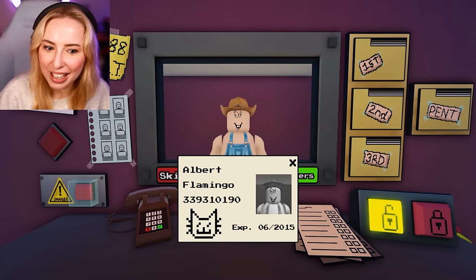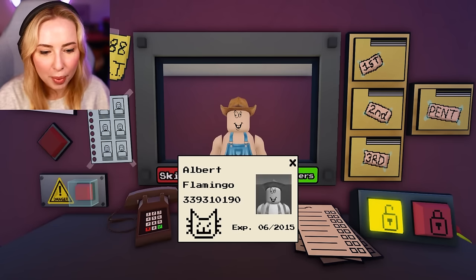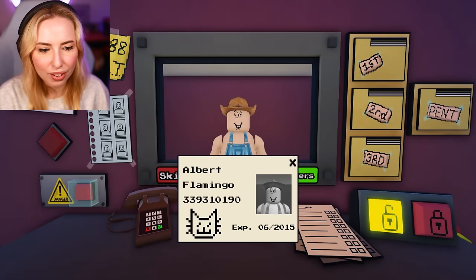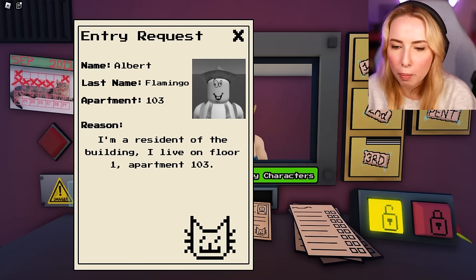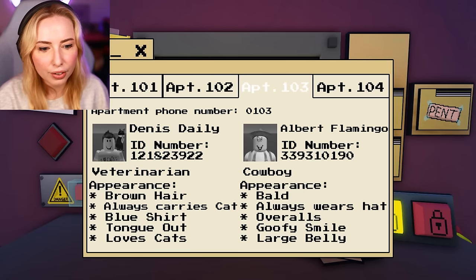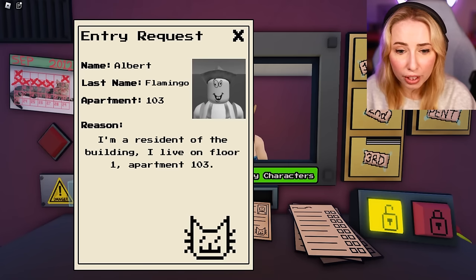You are not on my list. Flamingo! I didn't even have to look at the card — I knew it was Flamingo before I even picked it up. But why aren't you on the list? I live on the floor. You live on first floor, apartment 103. Cowboy — is that your occupation? You haven't even got the occupation on here.